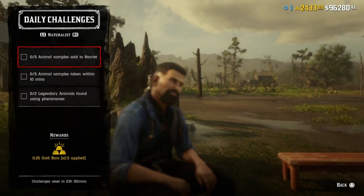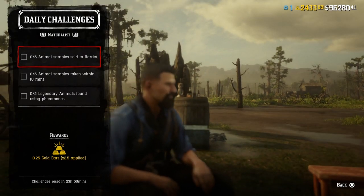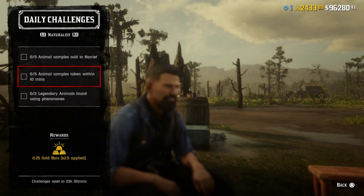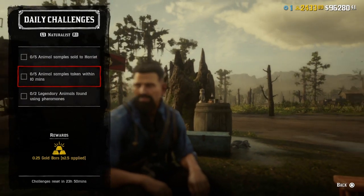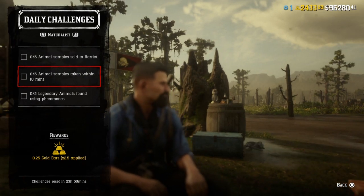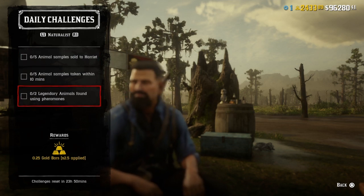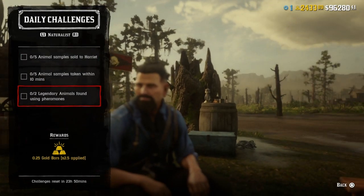For five animal samples sold to Harriet, just sell five animal samples to Harriet and that challenge will be completed. For five animal samples taken within ten minutes, what I do is go to Emerald Station, get your sheep, sample five of them, and that challenge will be completed. Then you get to turn around and sell them to Harriet for that challenge as well.